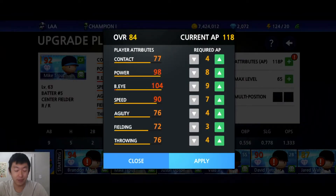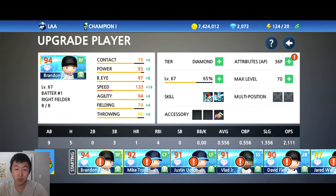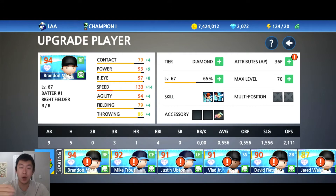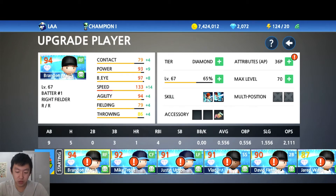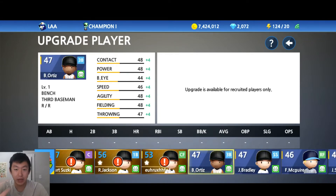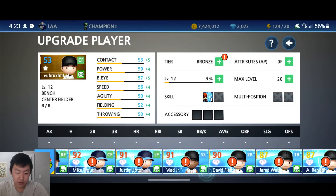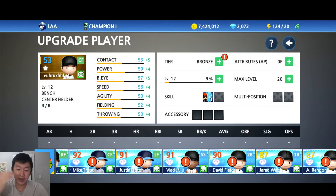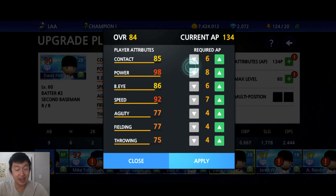I haven't leveled up these players in a long time, so we have 118 points just to use right now before upgrading them. Quick rundown: when you first get your players, you have to recruit them to bronze. Once they're bronze, you can start upgrading them. When you play games, you get experience; when you get experience, you level up. Once you level up, you get attribute points to use however you want. The higher the attributes are, the more points it takes to level them up further.